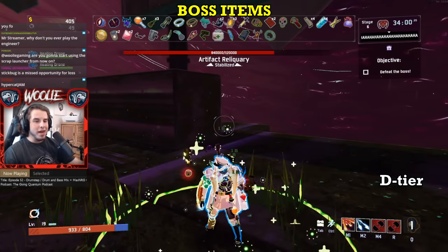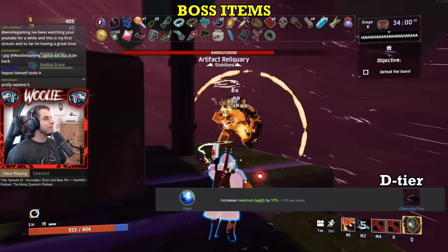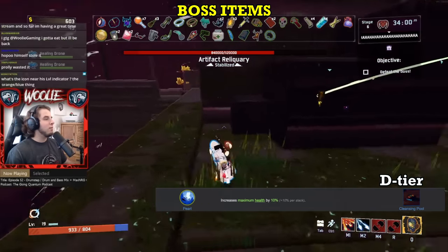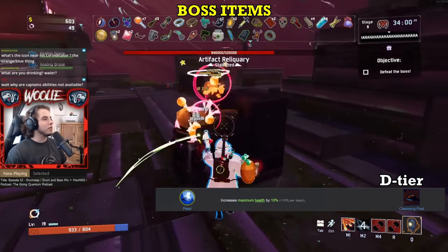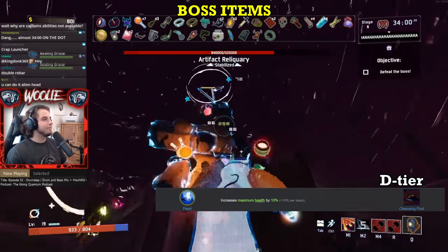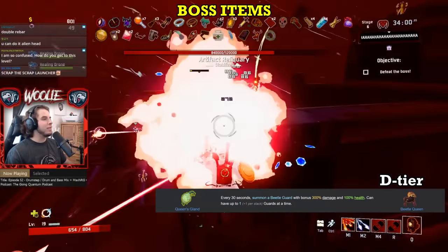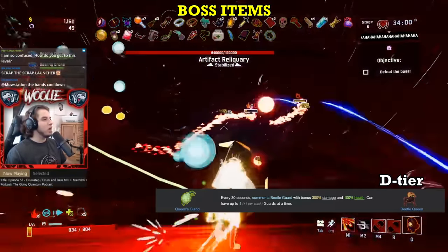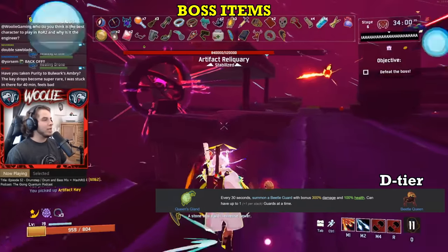Moving on to boss items, starting in D tier with Pearls. These don't actually drop from any boss — they're from the Cleansing Pools interactable, which is essentially a 3D printer for lunar items. 10% HP is not much of a gain when trading in a lunar item you intentionally picked up, so the regular Pearl gets D tier. Next, Queen's Gland. With the addition of new boss items, Queen's Gland just isn't as desirable anymore. The pet beetle that follows you is cute, but it lacks damage once you reach stage 3, and other than that it's like a walking bullet sponge that ends up jumping off cliffs more than doing anything useful.